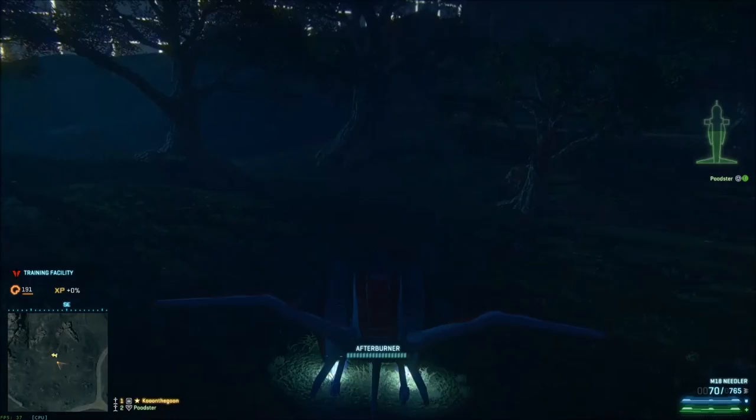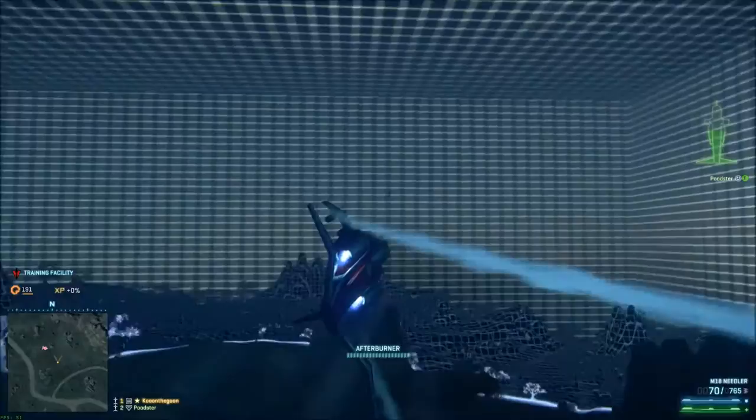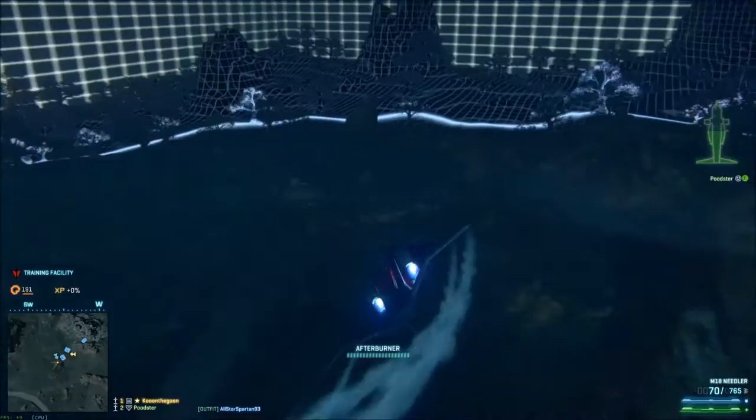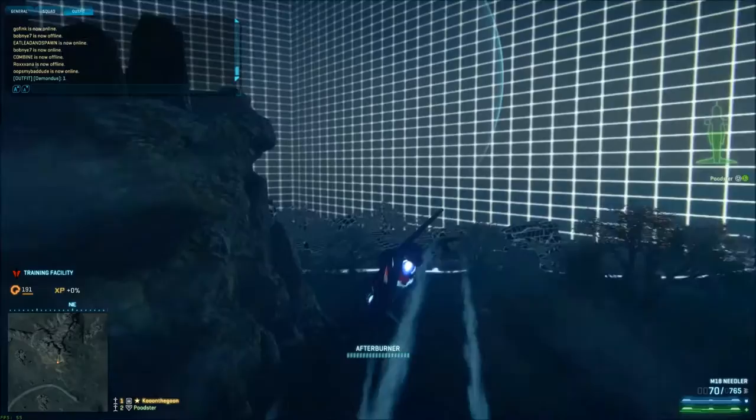The next flying tip is to go into VR Training and start practicing — get the good feel for controls, smooth turns, learn how to fly and maneuver around rocks and trees. Especially on Amerish, trees are a pain in the ass. Flying low is good to practice too. Once you're a little higher level, try flying between rocks, around rocks, through caves — all that type of stuff.